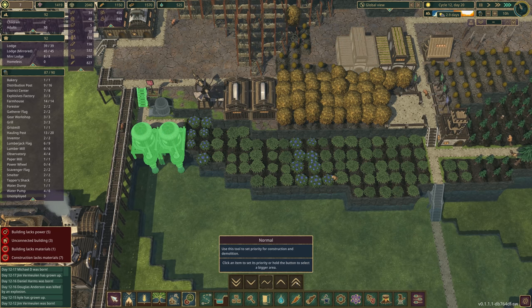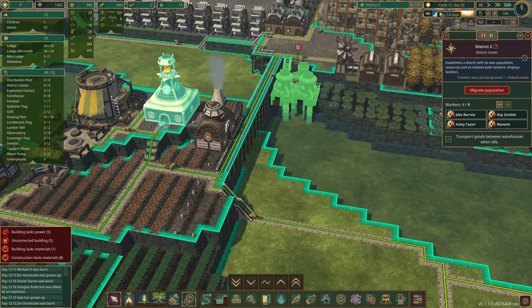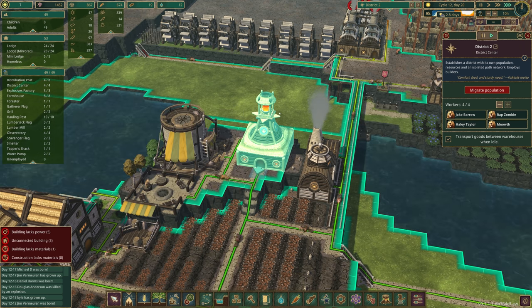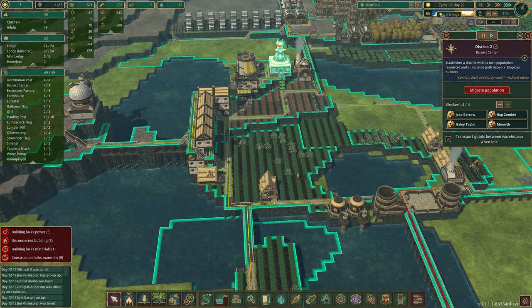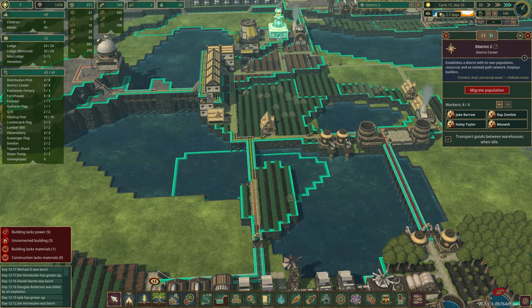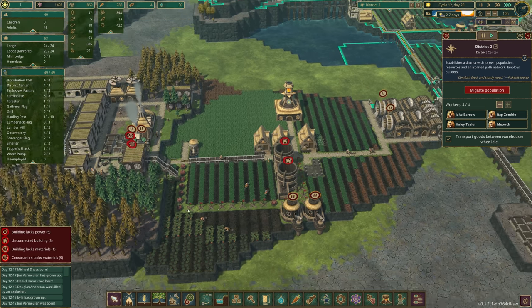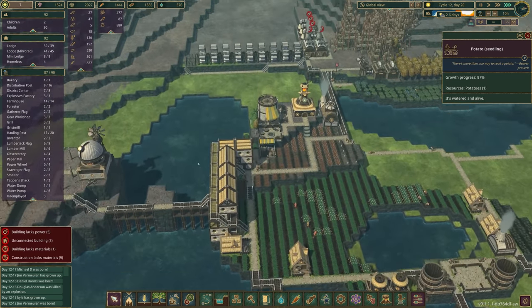Hopefully I got to this in time — this could have been really bad. I'm going to move the children from district two to district one, and we have three unemployed beavers who will move too. Over here we're doing just fine outside of having no water — that is a significant problem. Over here, even though we're irrigating, we have some water — I wouldn't say plenty, but we have some.